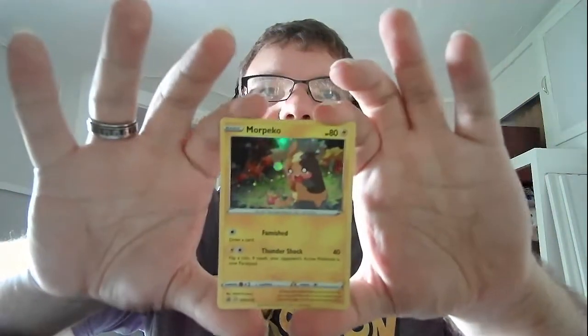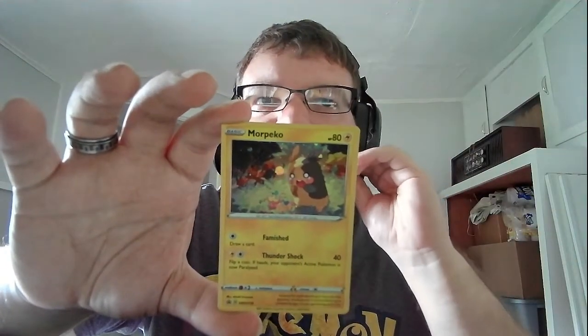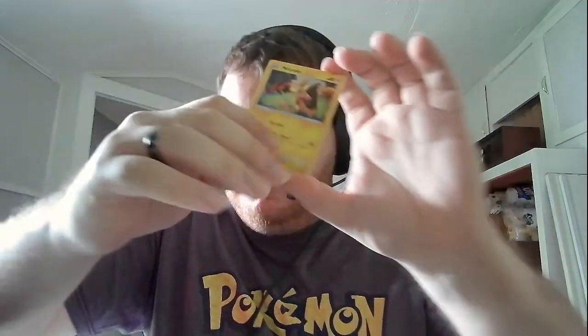There's the code — don't forget to close my channel, reminding people of that. This one is Morpeko, HP 80, electric. Famous Draw: draw a card. Thunder Shot: 40 — flip a coin, if heads your opponent is now paralyzed. That's to the side.